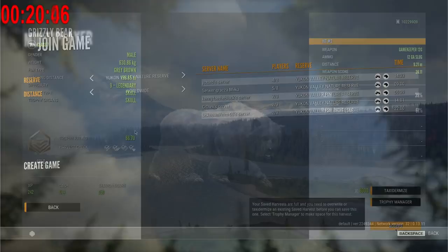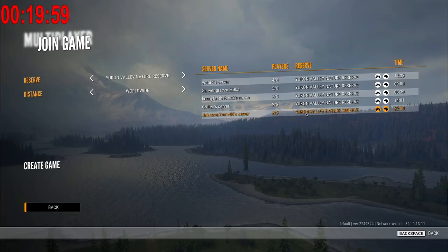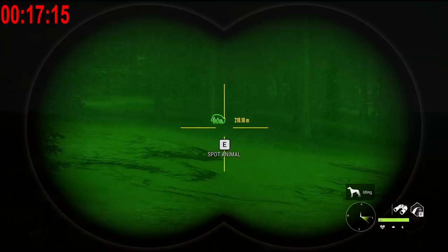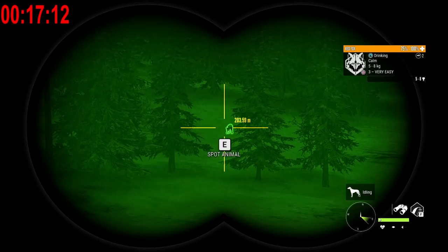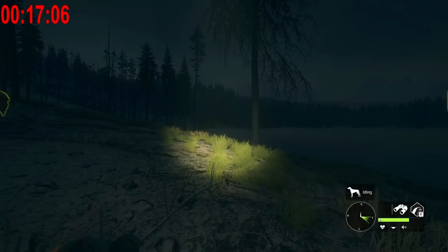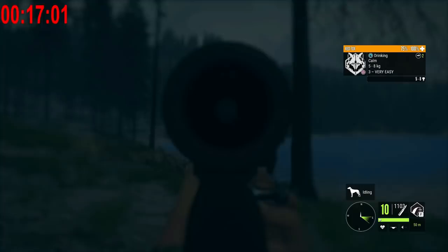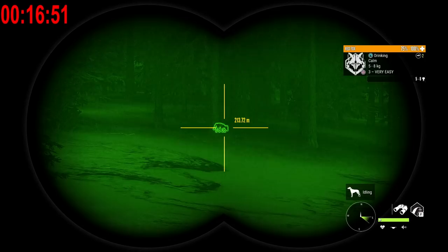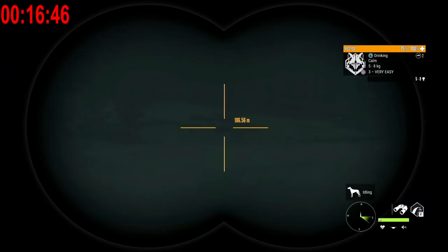I think on that note, it's time we head out to another server — let's go to one that has a low player count. This might not be a bad one; I think this is wolf time. We're going to search around for some wolves and just hope we can find a clutch level 9. I think I might actually be looking at a piebald fox. I really have no idea, because I've never killed one before. Oh my gosh, it really is — what?!